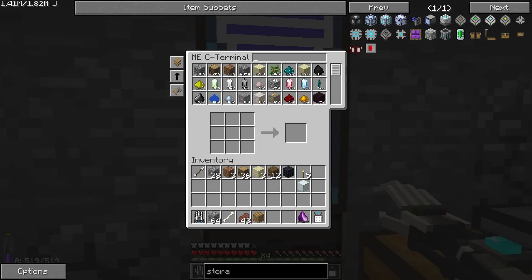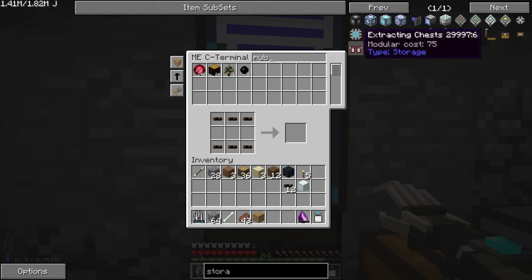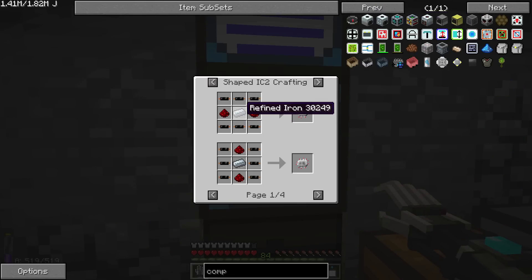Let us get to making the tools, for which we need the Industrial Craft machines. We're just going to make a bunch of those. Now we need to make a circuit — is it refined iron that it needs for a circuit? Let's go back to our compressor so we can look easier. We need refined iron or aluminum ingots, but we can't make aluminum ingots yet.